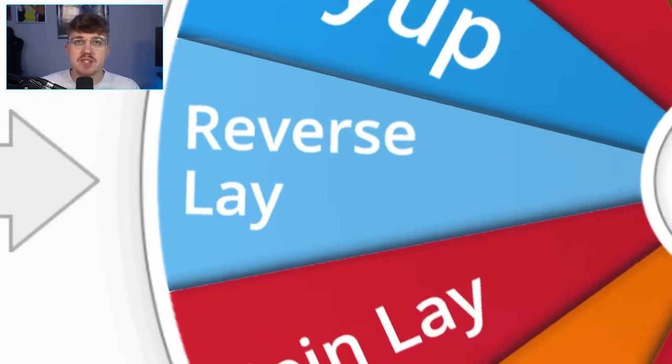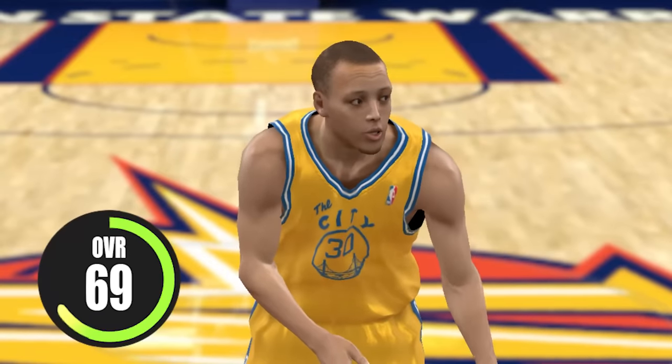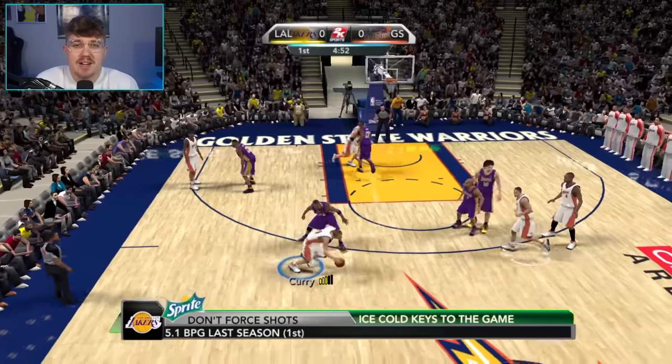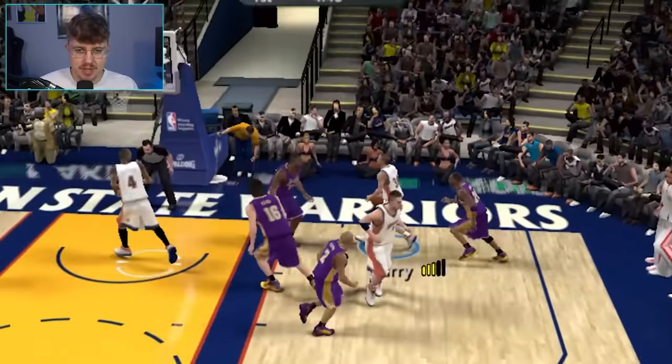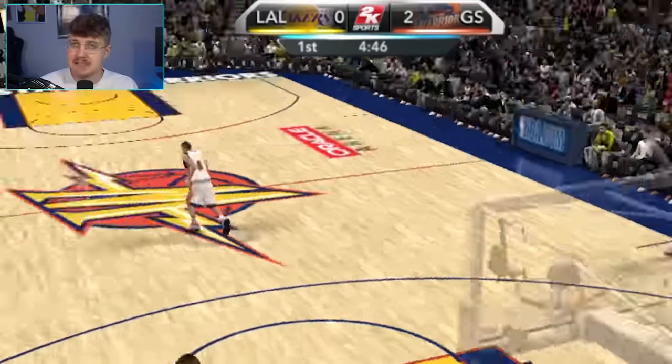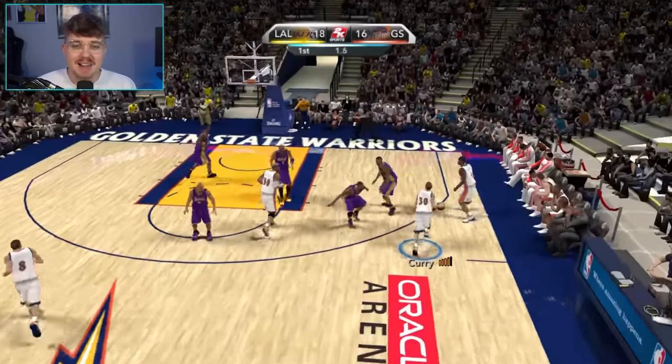Starting off in NBA 2K10, we have to get a reverse layup. As a rookie, Curry's only a 69 overall. I don't even know how to get a reverse in this game. I'm just going to see if it's the same as 2K23. I got 16 with Curry now, but not a reverse layup.